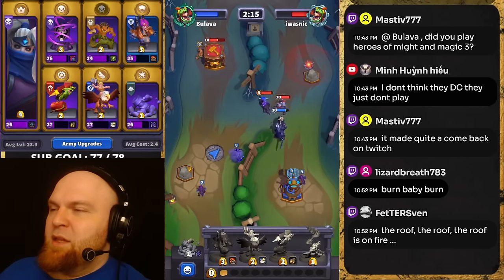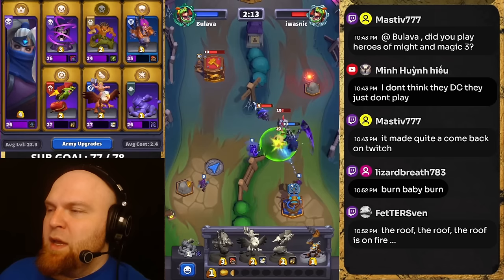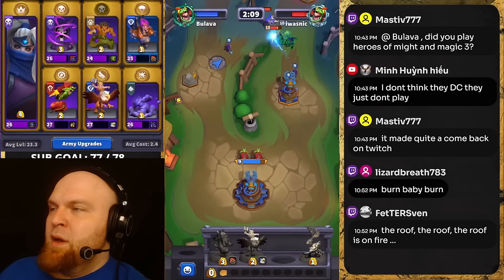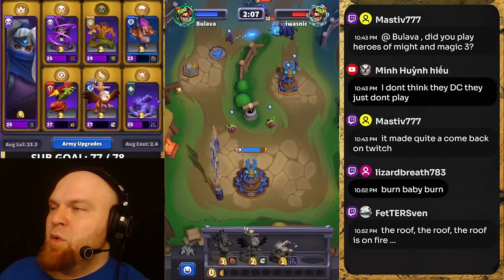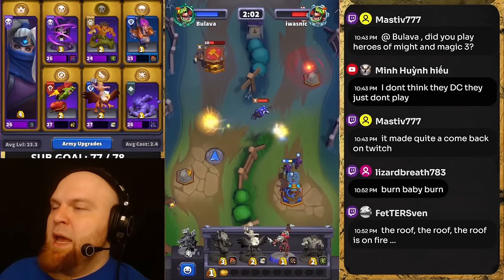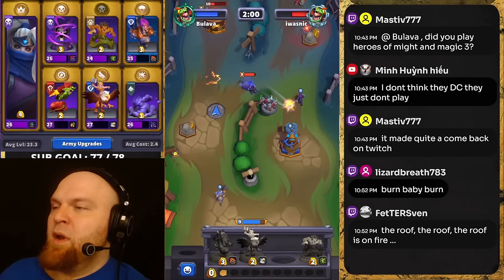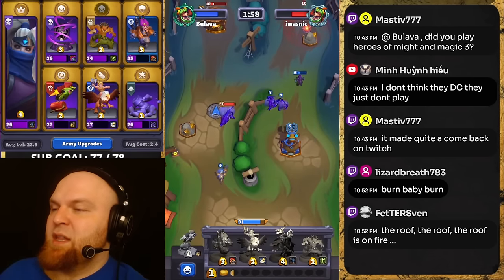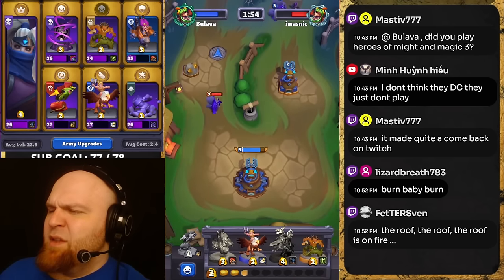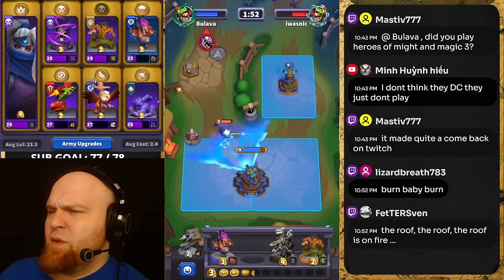He is actually showing great micro control — throwing Miner and Quill Boar in front of his Huntress so the Huntress stays alive. Huntress killed my Baron, but I think they spent too much resources to kill one four-gold Baron. He drops Murkai and Huntress again, which is very deadly.